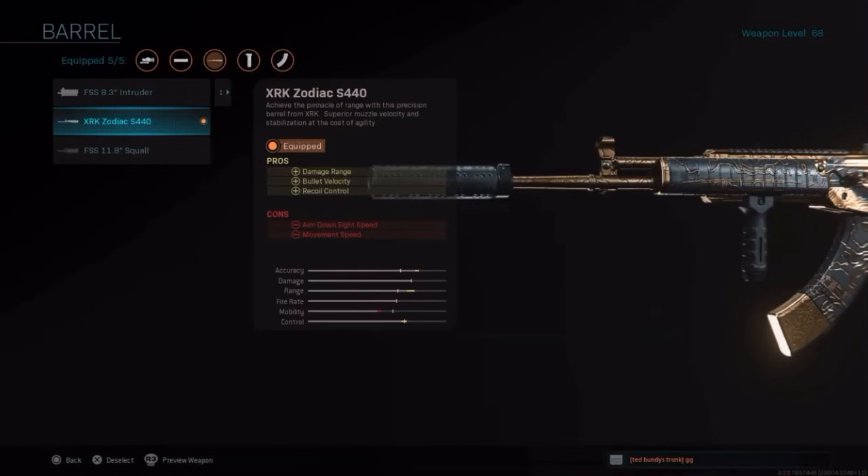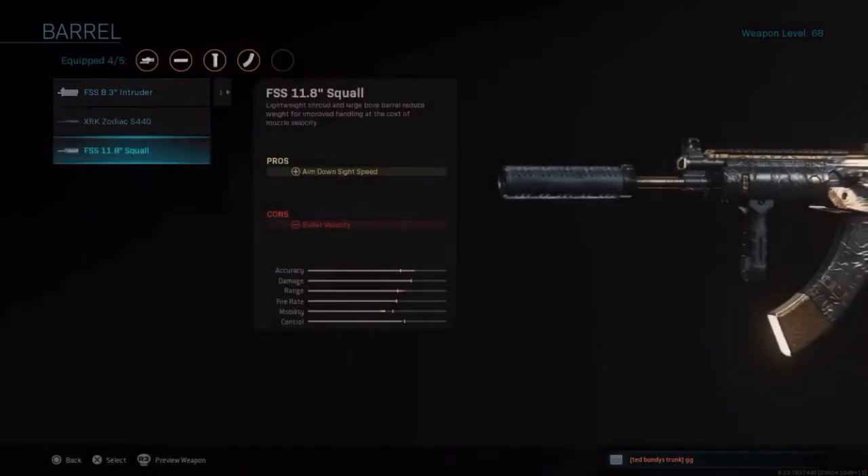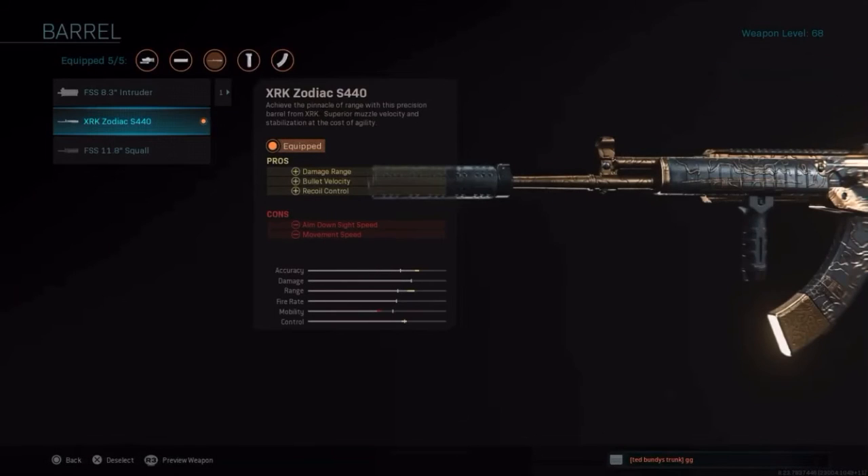Bullet velocity in this game is different — it starts out slow and then speeds up later. That's what the Zodiac barrel does. Without it, the AMAX bullet velocity goes fast and then starts slowing down at longer ranges. But once you put the Zodiac barrel on, it starts slow, then speeds up at longer ranges, which really helps you hit your shots at distance.